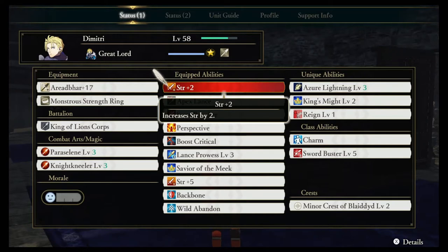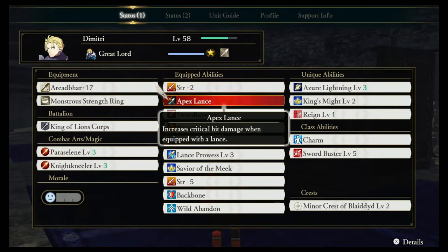Moving on to the abilities we're using for Dimitri — because we maxed out the Tactician tree, he's allowed to equip 10 abilities. We start with Strength +2, because any boost to Dimitri's strength is always valuable. We also wanted Apex Lance, which increases critical hit damage when using a lance. Since his unique class uses a lance, this really benefits him. In this real-time action game, you want as much critical hit chance and damage as you can get so that nearly all your attacks are critical hits, which deals an insane amount of damage.